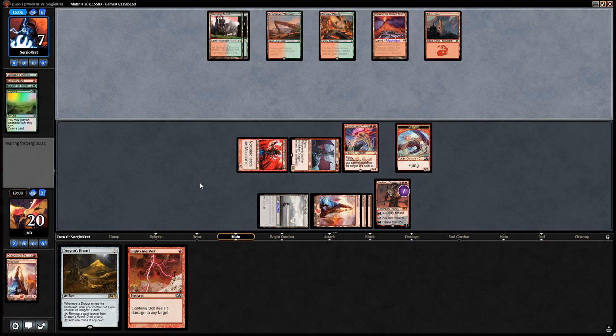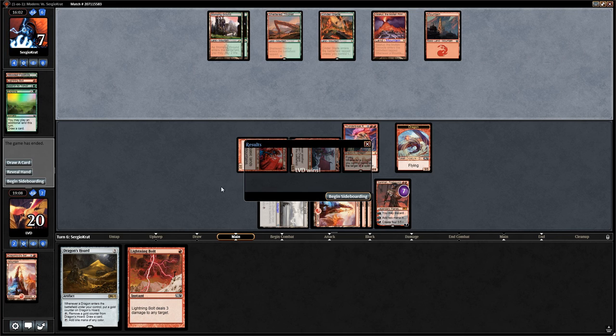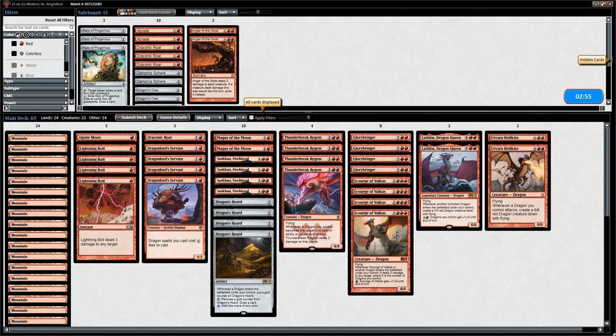Opponent could still win if they can get rid of Magus and cast Scapeshift with eight lands in play, but they don't have it. We manage to steal game two against red-green Scapeshift.